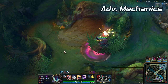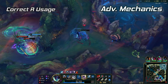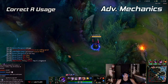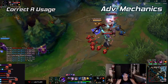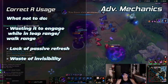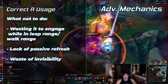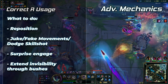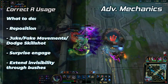There are more advanced mechanics that separate the good Khazix players from the bad. Correct Void Assault usage: use your Void Assault only when you absolutely need to. Do not use it to engage if you don't have to, don't waste it when you're already hidden, and don't waste the invisibility in fights. What you should be doing is using it to reposition, juke or fake movements, dodge skill shots, gap close while being unseen, and extend invisibility.